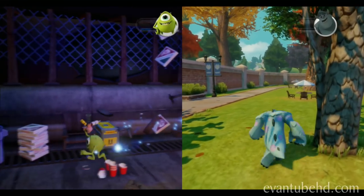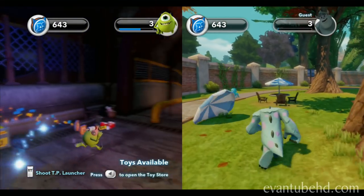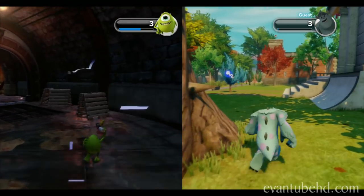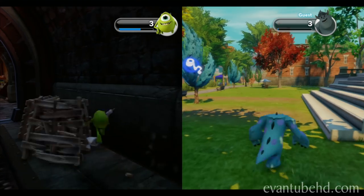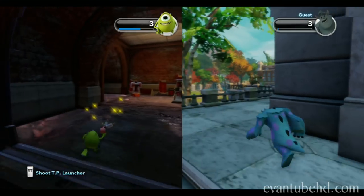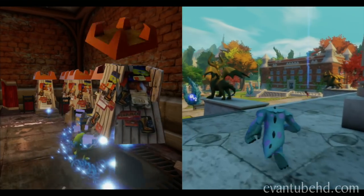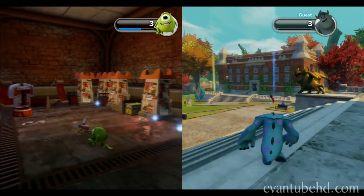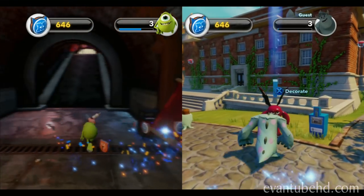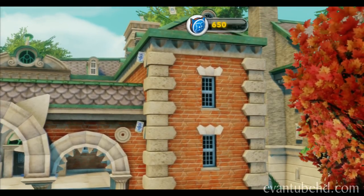So what do you guys think about this Monsters University play set? You guys like it? I think the other ones are a little different, so we might try the Incredibles next. Take this walkie talkie — that way I'll be able to talk to you when you're off campus. Don't forget to check in with our student at the end of the tunnel — he'll tell you what to do from there. Good luck!